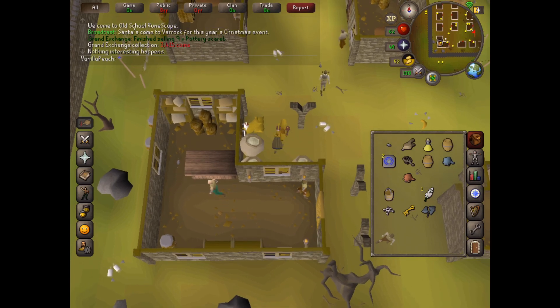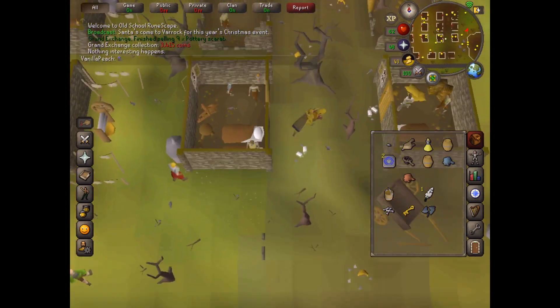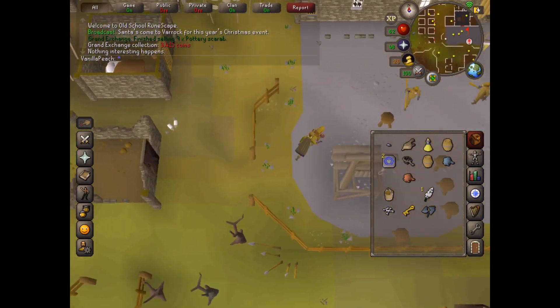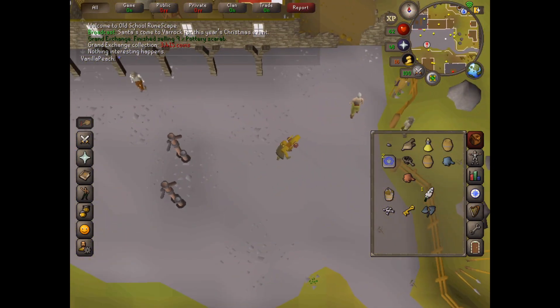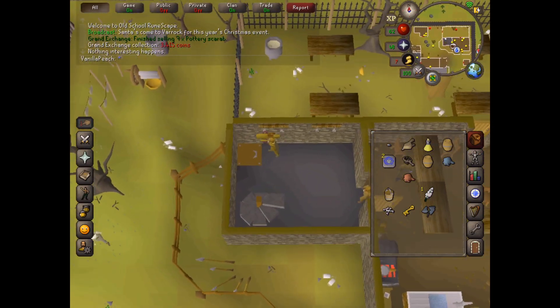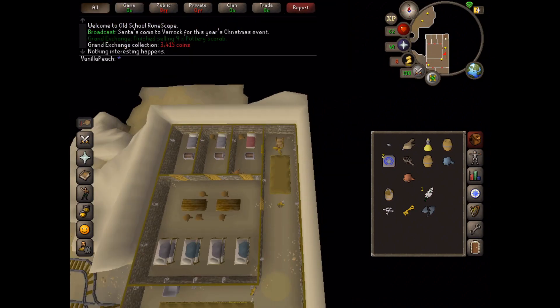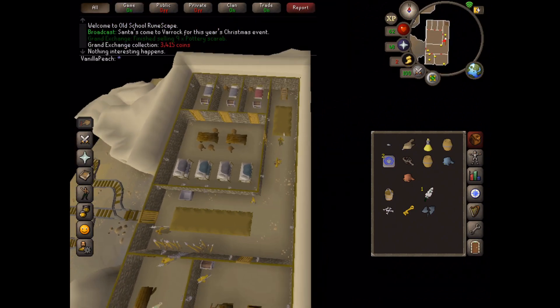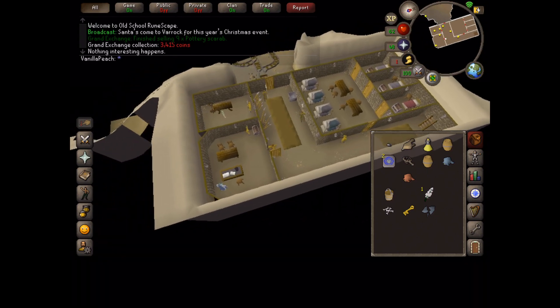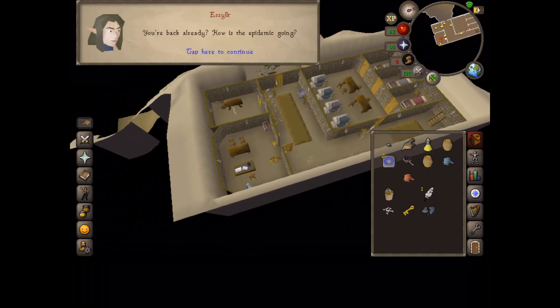Head back to the Mourners HQ, go into the basement, head south, and speak with Essyllt.